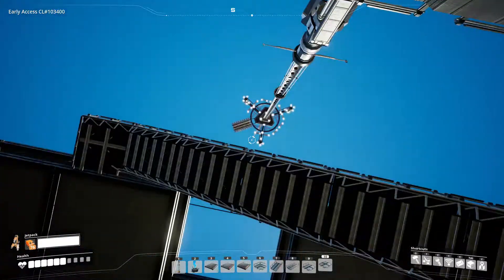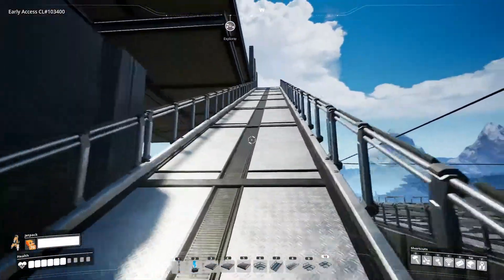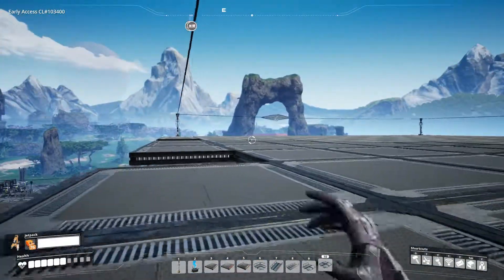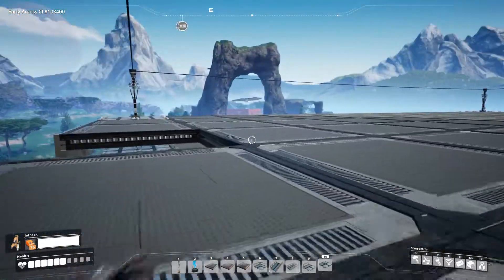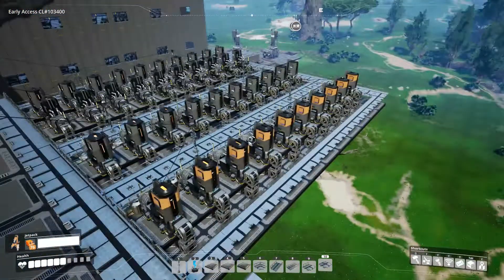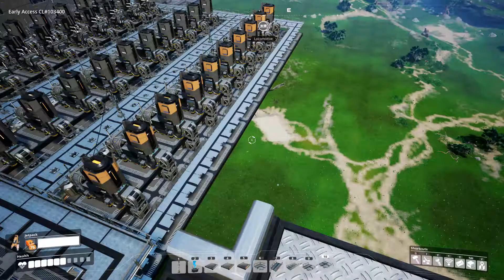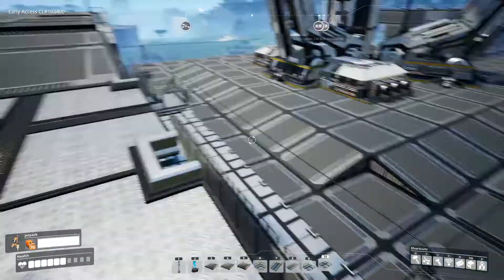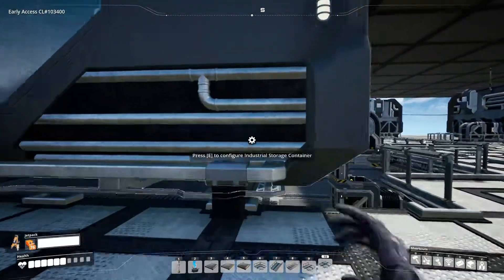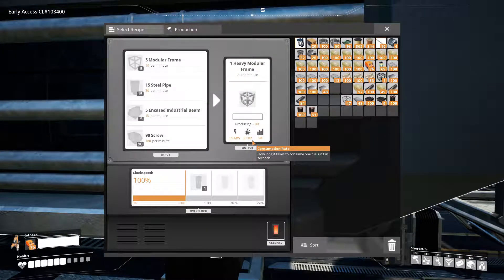The steel is going to come from up top. I'm going to be making a fourth floor, and on the fourth floor I'm going to have foundries enough to be making 600 steel — it's going to be insane. I need to build another row of smelters over here for one more row of iron so that I can have enough iron to make all those screws. Then I'll have my heavy modular frames almost done, because I've got the steel pipes and I'll have the screws — so that's two items just done right there.